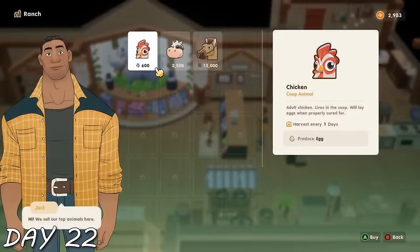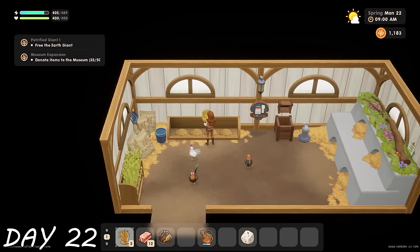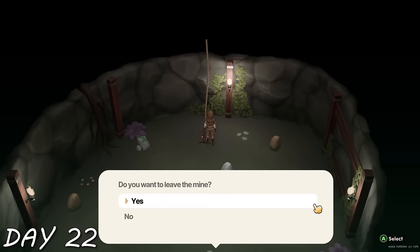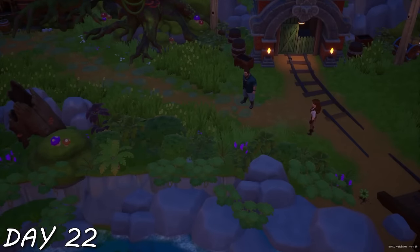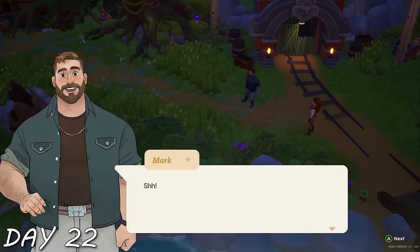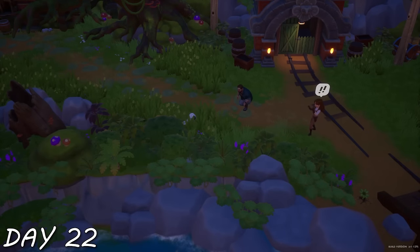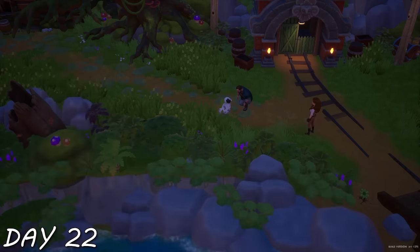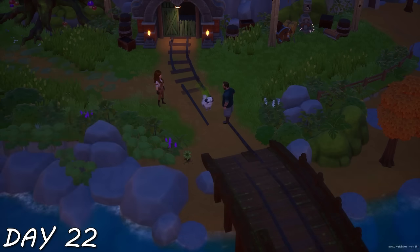Day 22 was chicken day — three chickens to be exact. I named them all after spices: Turmeric, Ginger, and Paprika. I gave them some love and welcomed them home before absolutely ditching them to get to the mine. I got to level 39 out of 40 before running out of energy — on my way to get a snack, I was interrupted by what I'd been waiting for: my first cutscene with Mark, who shushed me right away.